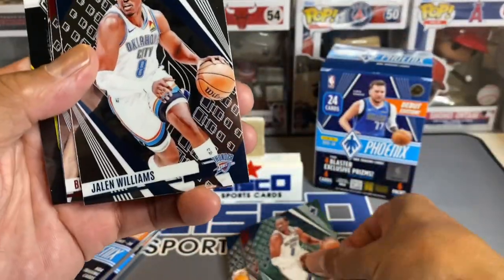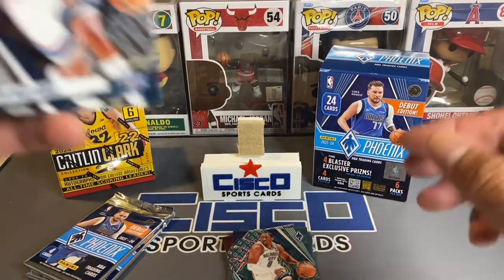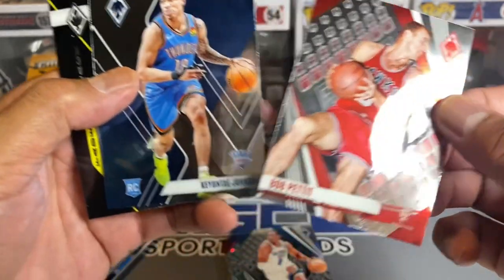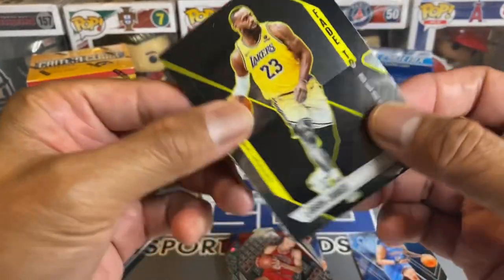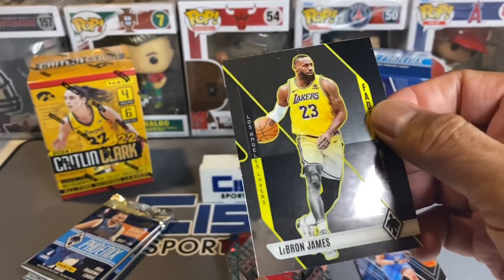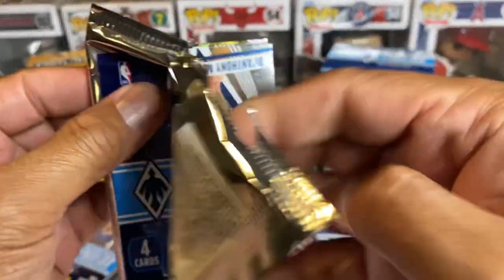Look at that — you get the Jalen Williams base and then we've got the blaster exclusive prism. That's Bob Pettit. Keontae Johnson rookie, so we get a rookie there. LeBron James — LBJ Fade to Black — that's a pretty cool card, setting that to the side.